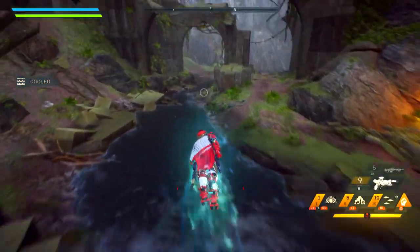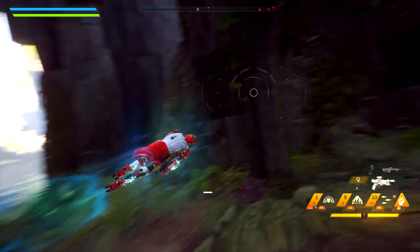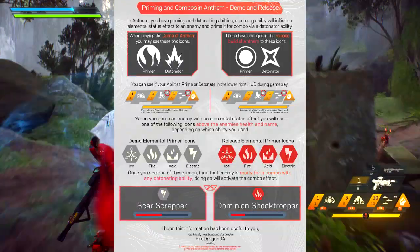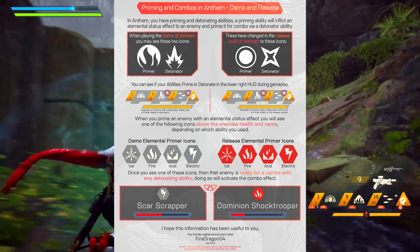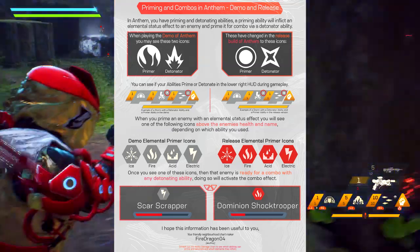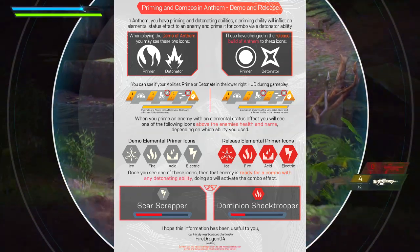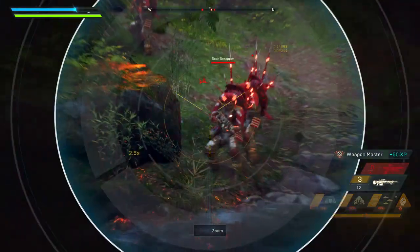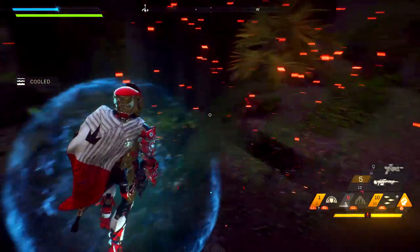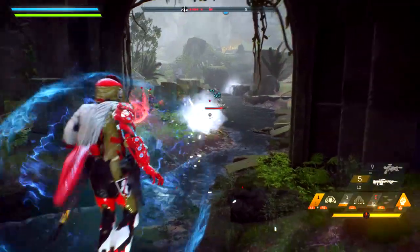Next up, we have primers and detonators. These are going to be — I'm just going to make a whole other video on this, but I'll go ahead and make it a part of the tips and tricks video. I'll put up a diagram on the side of the screen. Primers are the types of abilities that allow your target to be coated in lightning. Some of them coat them in acid and things like that, but they create an effect to which when activated by a detonator, it makes a giant explosion. You can mix things like acid and lightning — those are a combo I use quite frequently.